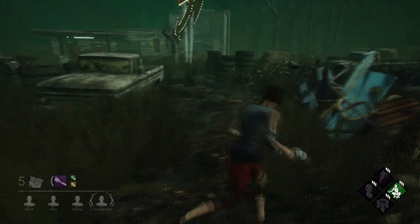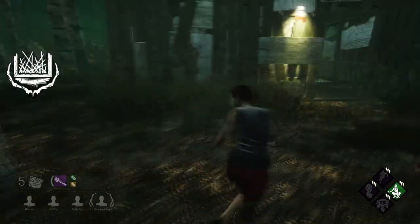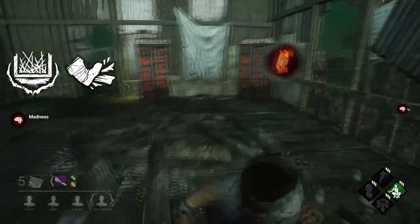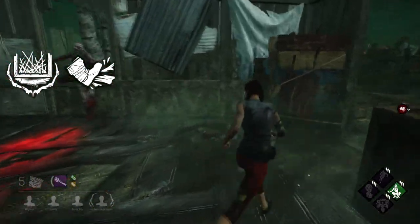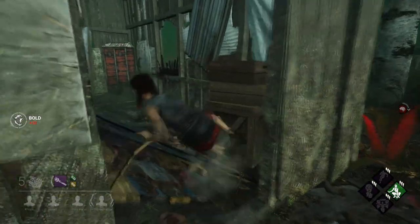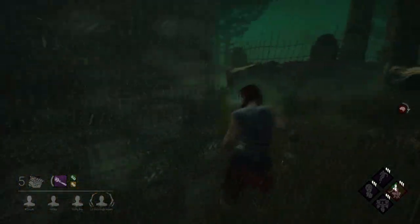The two chase perks you should expect the doctor to carry are Bamboozle and Brutal Strength. Bamboozle is an excellent perk for the doctor, as he can for instance zap you at the shack and then walk quickly through the window — so be aware of this. Brutal Strength is also a great perk on the doctor, as he can often force early pallet drops from survivors.